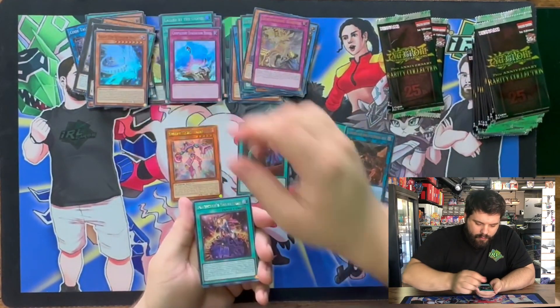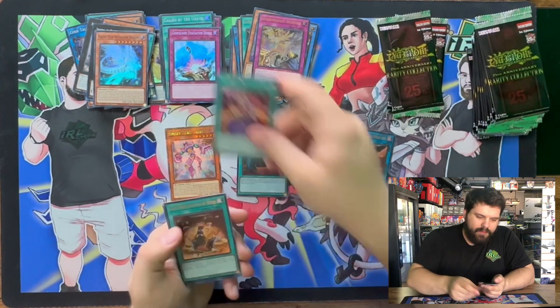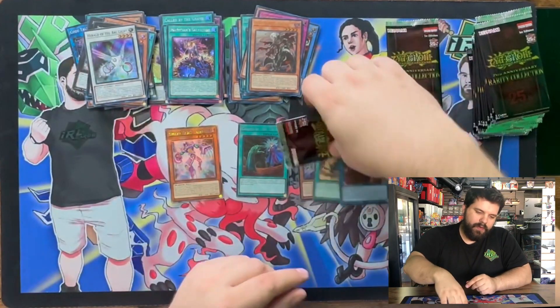Afterglow Dragon! Platinum Seeker Rare Magician Salvation — that card's pretty. Pre-Prep in Ultra. Fallen of Albaz in Ultra. And a Herald of the Arclight in Super. That's a good pack.